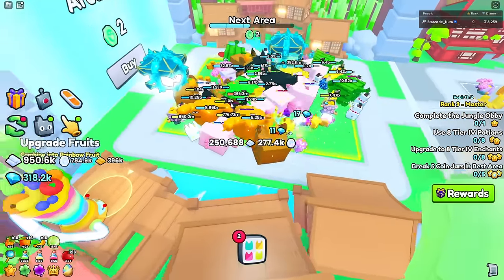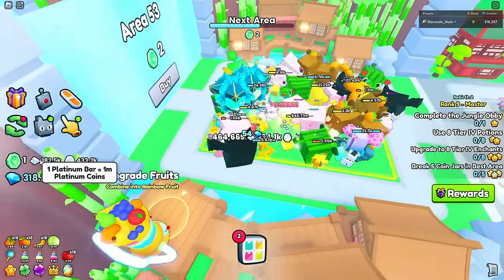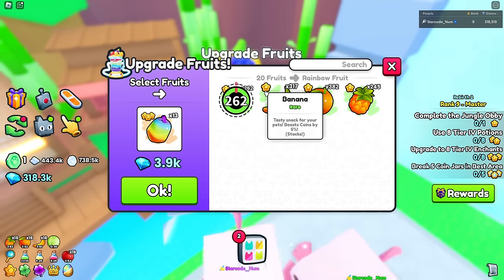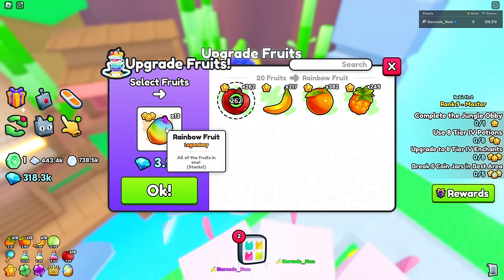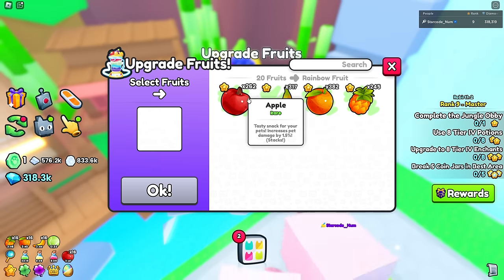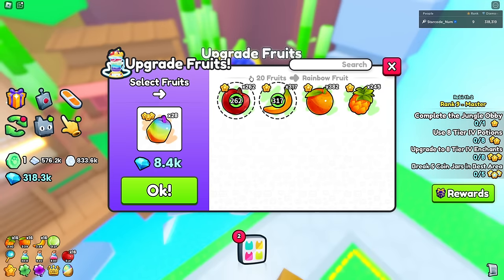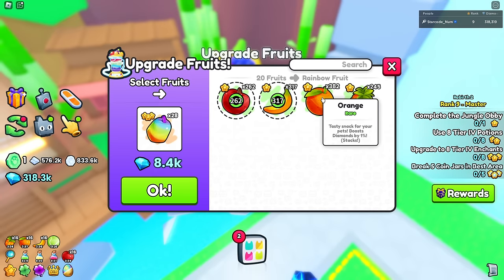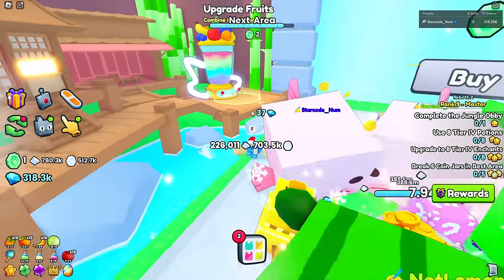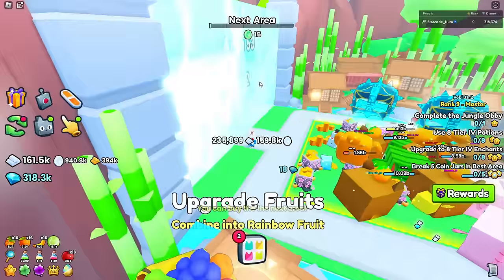Now platinum bars are basically nothing, so let's put everything onto the new currency. They also have an upgrade fruits machine that lets you upgrade fruits into rainbow fruits. Rainbow fruits still stack with apples, bananas, oranges, and pineapples, but you can use 20 of any fruit or combine them to make rainbow fruits. It's a really nice feature.